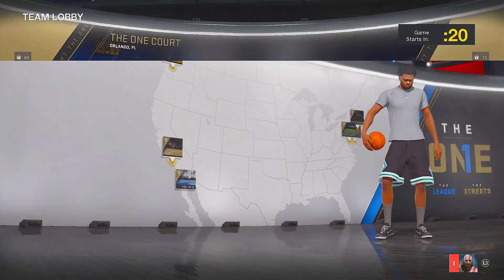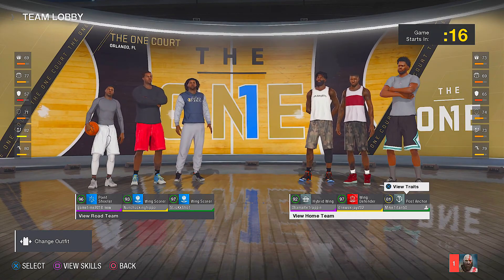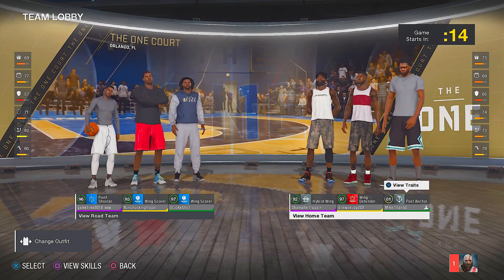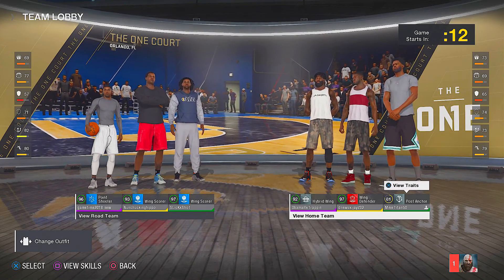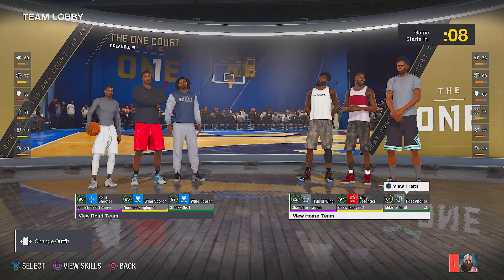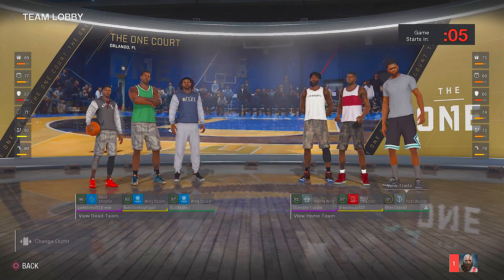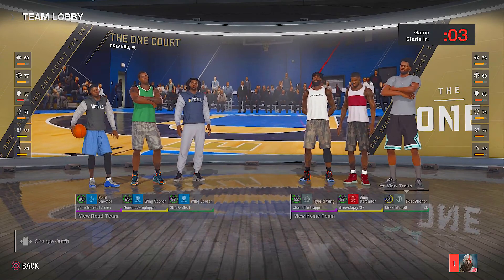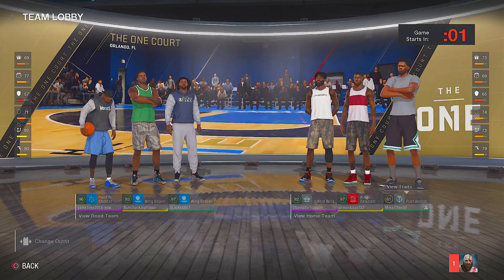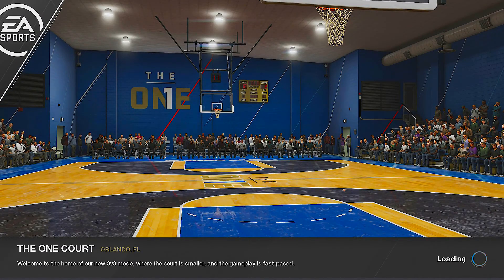All right, so we got matched up. I got a wing defender and a hybrid wing on my team, and I'm going up against two wing scorers and a point shooter. So we got a bunch of three-point shooters on the other side, and I got a good defender and a hybrid wing on my side. Hopefully I can try to get the ball in the post and abuse him down there.